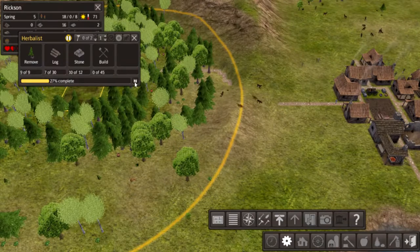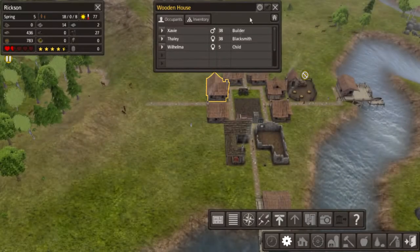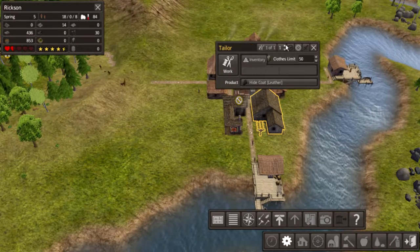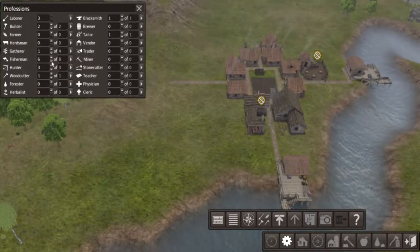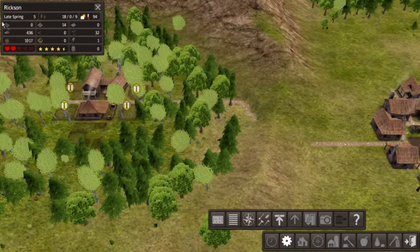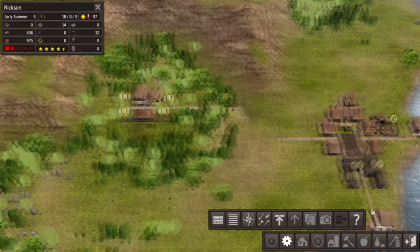It doesn't help that we don't have the herbalist. Most people need to be in houses — it's packed, too many people. Why is this taking so long? That's it — 99, boom, tailor's done. How many people have we got left? Six. Builder, go. Hunter, go. Gatherer, go. Builder, go down. Woodcutter done. Forester — not yet. Blacksmith — one. Tailor — one. Wicked. There we go, they've got jobs, they're doing stuff.